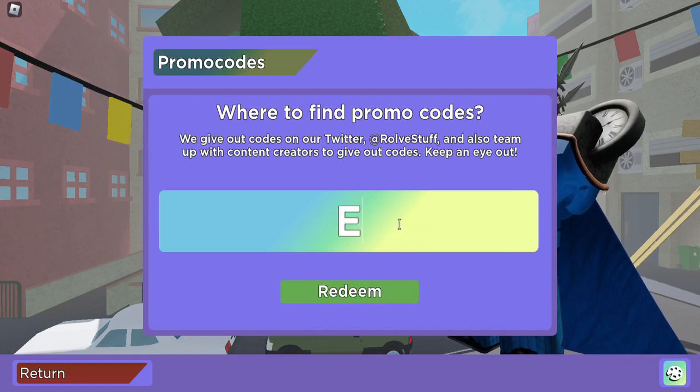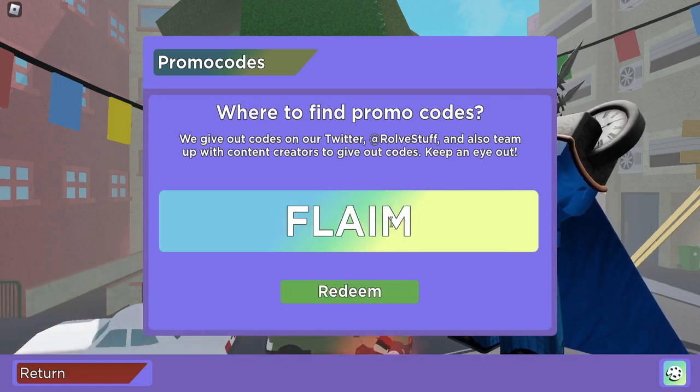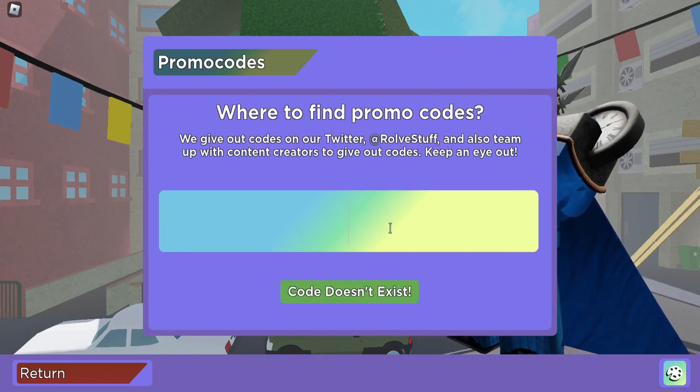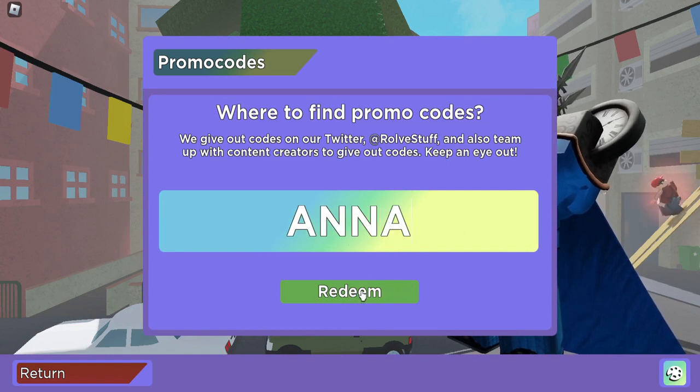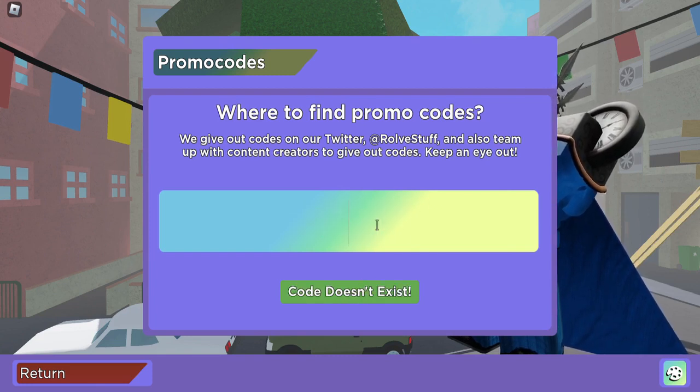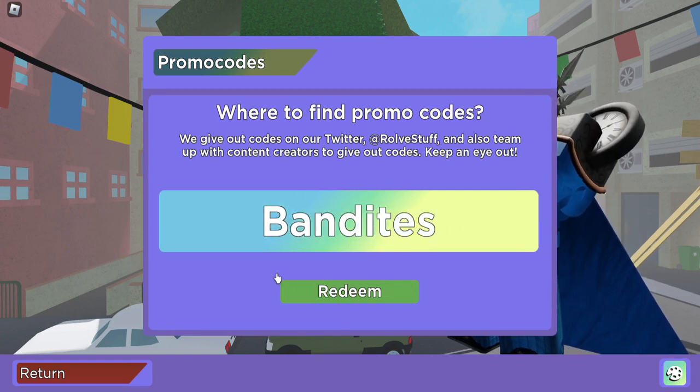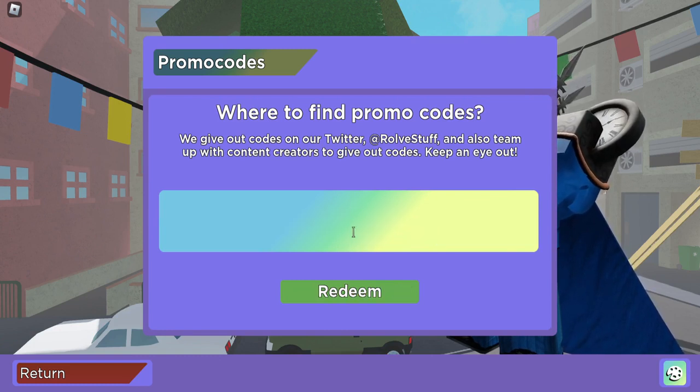We also have code EPRIKA — E-P-R-I-K-A — and code FLAMINGO in all capital letters. We have code ANNA, code POKE, code PET, and code BANDITES with a capital B. By the way, these codes give you skins — they all give you skins. I don't think any of them give you money or cash, but most give you skins. And that is all of the current working codes for Arsenal's Easter update.